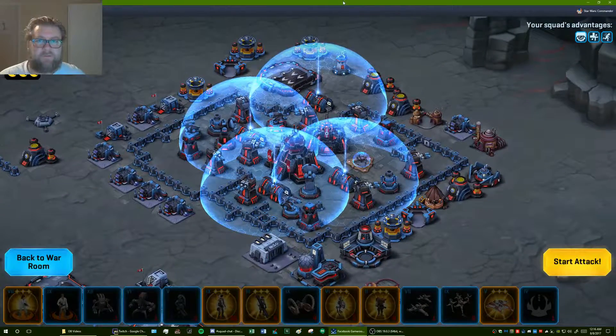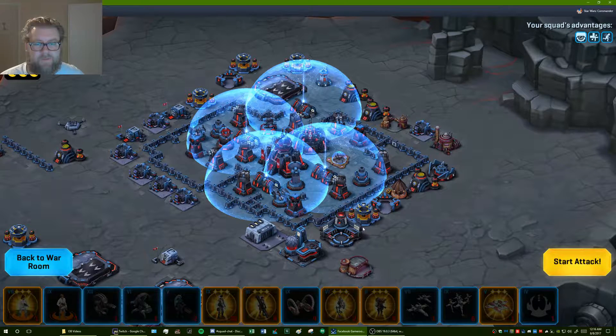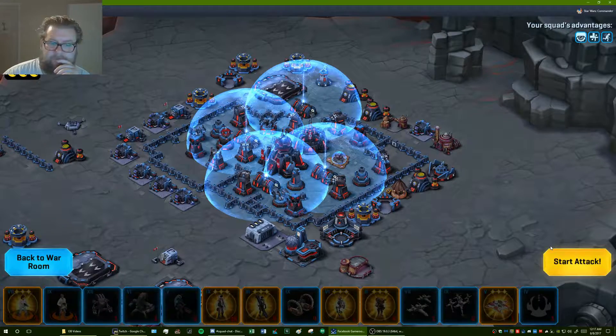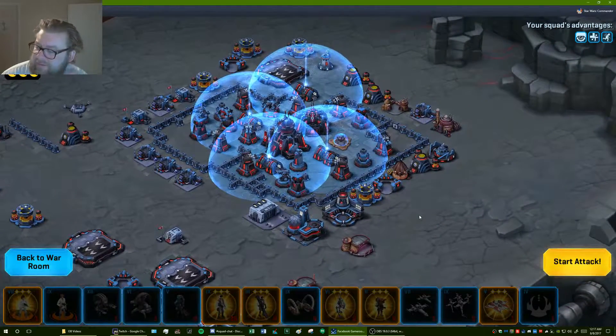Yep, who's got one ready to go too. I'm thinking if I put the Twi'leks here, they should pop those walls pretty good. I'm going to have to deploy quite a few rebels down to the low side — I mean, I can just pop one on each building because they're all boosted.